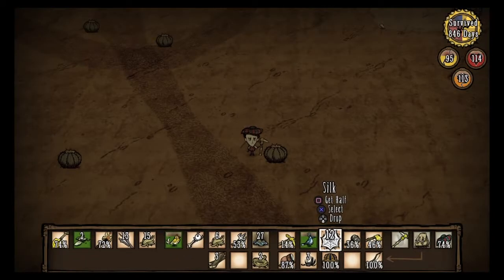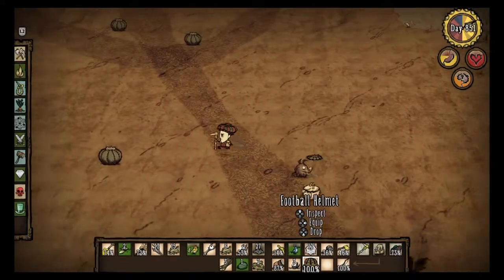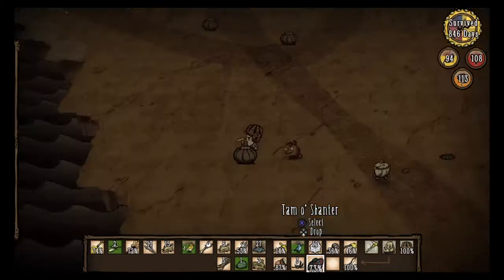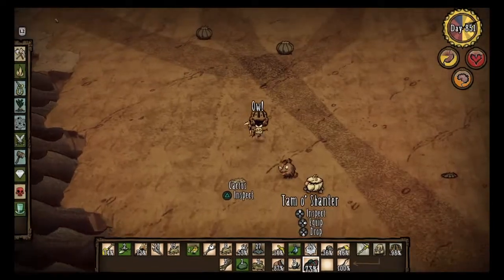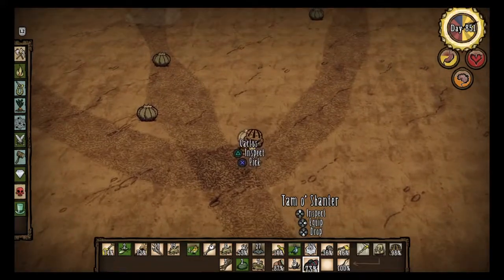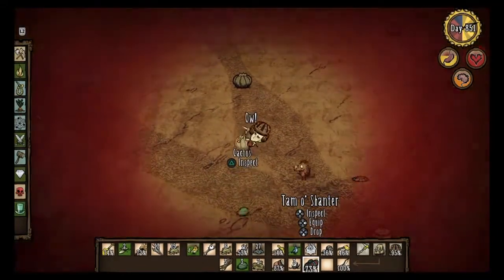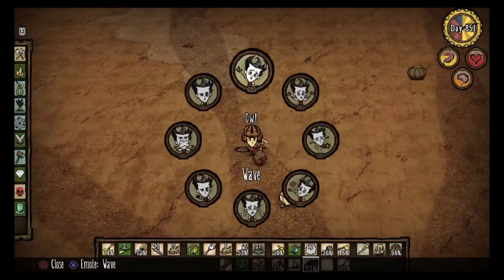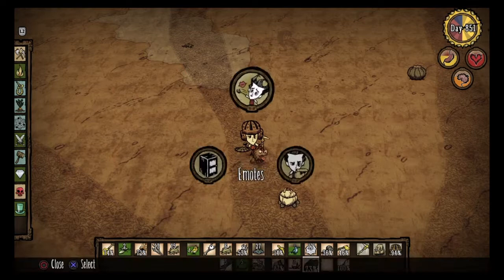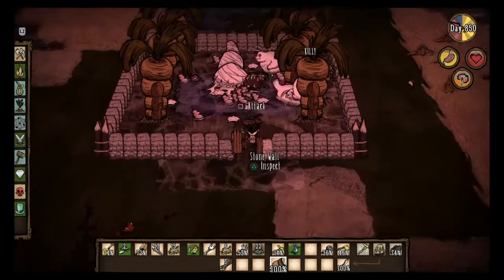The next food source, and my personal favorite, is the cacti. If you pick it normally you take a lot of damage, but if you put on armor it takes exactly one hit point. These cactuses — or cacti, for the grammar nazis — give you both the flower and the cactus, which regain sanity, health, and hunger. It's a three-threat combo and one of the best food items in the game personally.